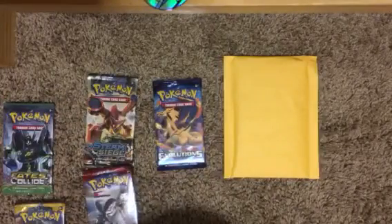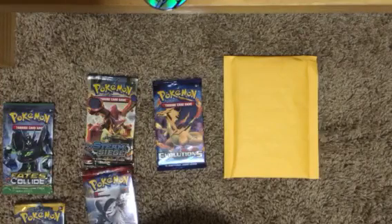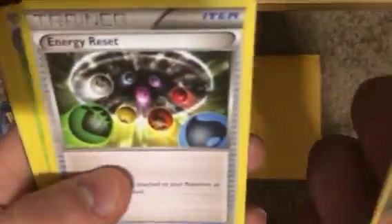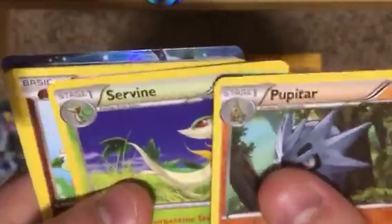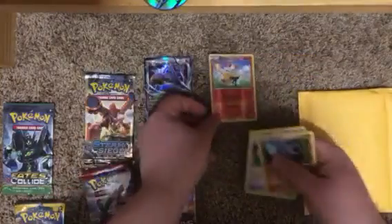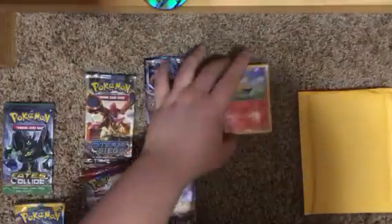We'll start with a Fates Collide — jump right into it. It's a white code, so maybe it's something good. We got a Pupitar, Energy Reset, a Servine, Cottonee, a Seel, a Whismur, a Fennekin, Solstice, a Reverse Breloom, and a Kingdra EX. I like it! Just a Reverse.